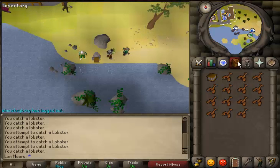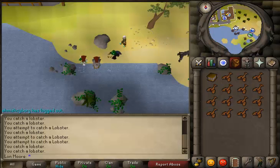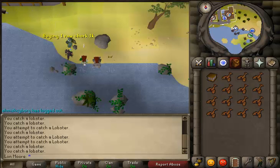After you do that, you can either cook them in the range close to the bank or you can just bank them. Once you get however many you want, go to the West Bank — the big bank in the block — and go directly west between the wall and the bank. People sell raw lobsters or cooked lobsters for about 75 to 90 each, and I find that's pretty good money, especially since lobsters only require level 40 fishing, and they're actually better than silk.